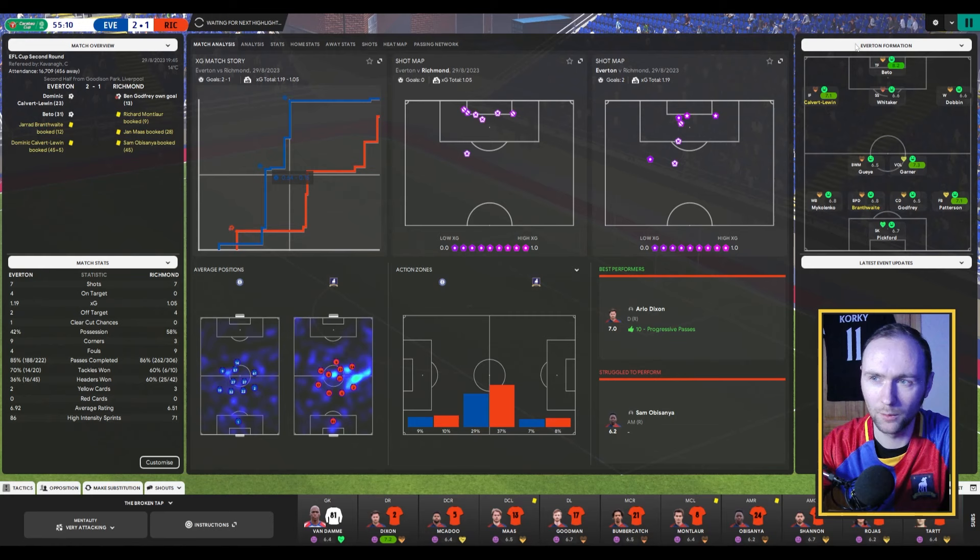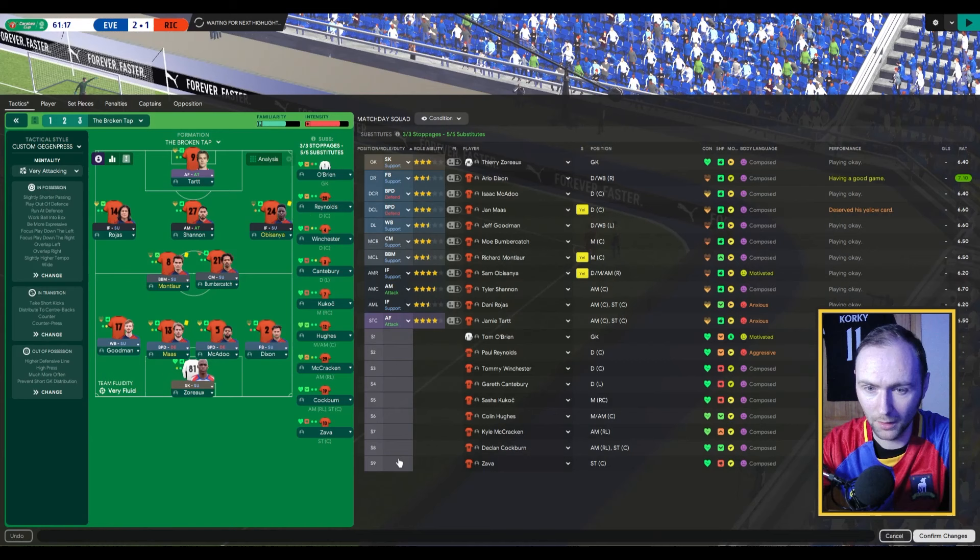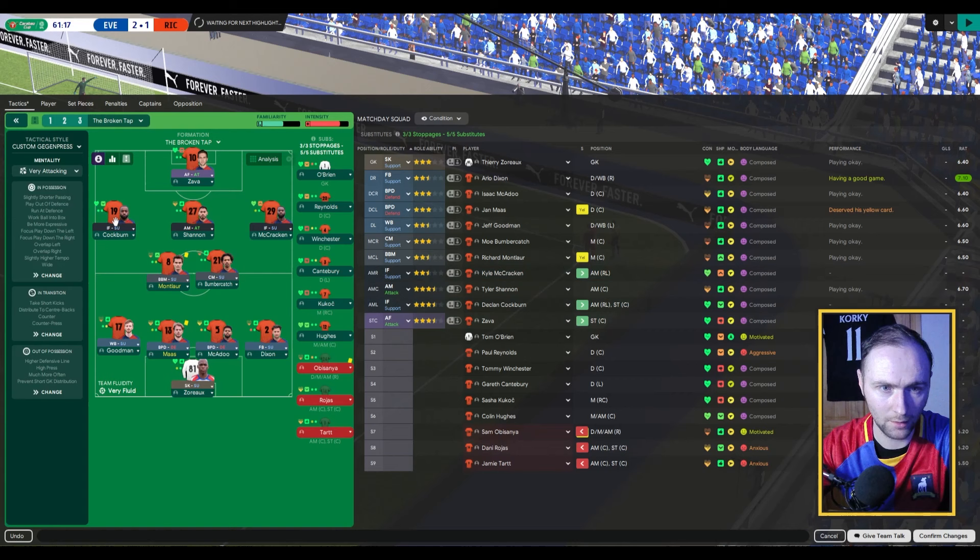Coming up to around the hour mark, we've really got to think about fitness as well because some of these players are struggling. Do we bring in Zava yet? We're going to bring in Kraken and Coburn as well. Actually switch you two guys that way. The last is not playing well — Isaac, gotta be better.